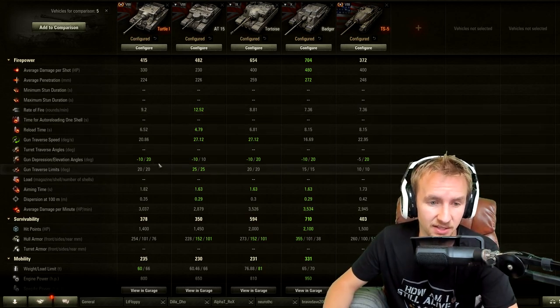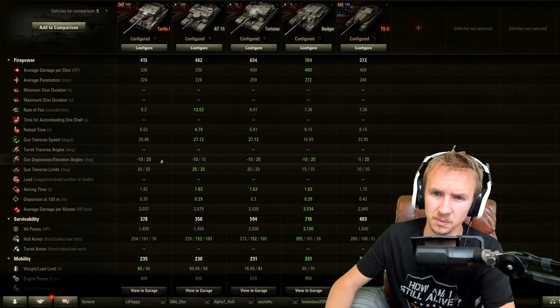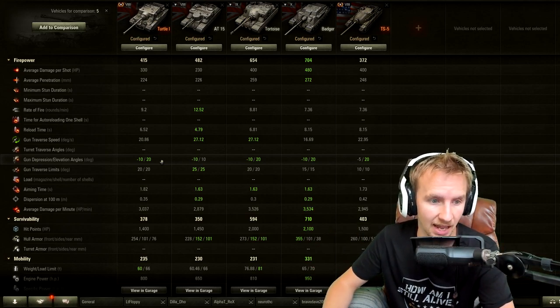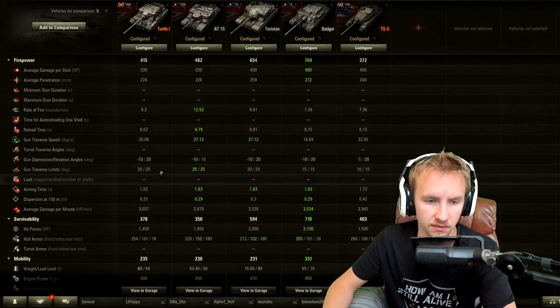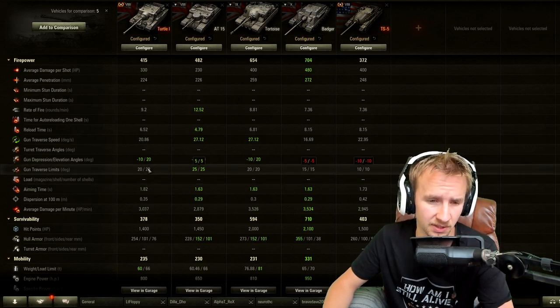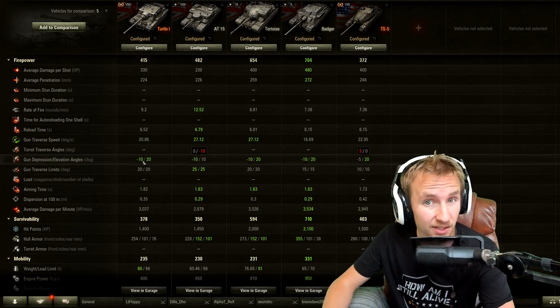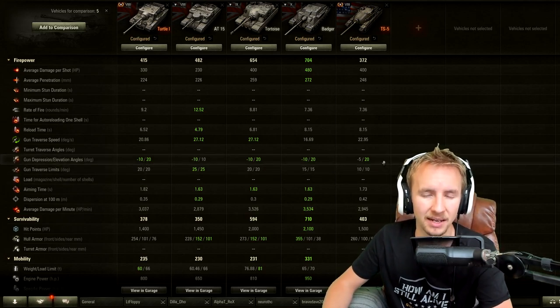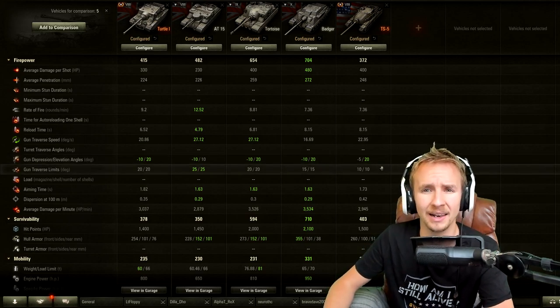One thing that is lovely about the Turtle is how flexible the gun is — and when you don't have a turret, you want maximum flexibility. It has a wide arc of 20 degrees left and 20 degrees right, the same as the Tortoise, combined with 10 degrees of gun depression and 20 degrees of elevation. This makes the TS5 look completely inflexible by comparison.